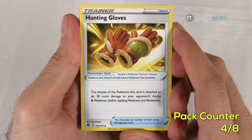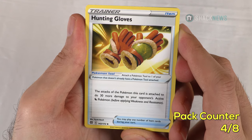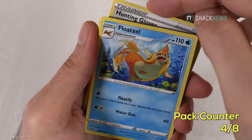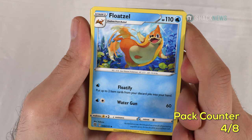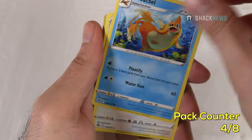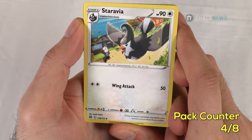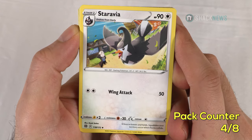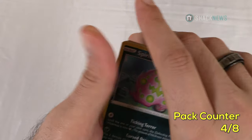Another tool — Hunting Gloves, Pokemon Tool: the attacks of this Pokemon do 30 more damage to your opponent's active dragon type Pokemon before applying weakness and resistance. Good for sideboarding. Floatzel — 110 HP water type. Floatify: one water, put up to two item cards from your discard pile into your hand. Water Gun for 60 for one colorless and one water. Staraptor — 90 HP colorless, Wing Attack for 50 for two colorless. Stage 2.